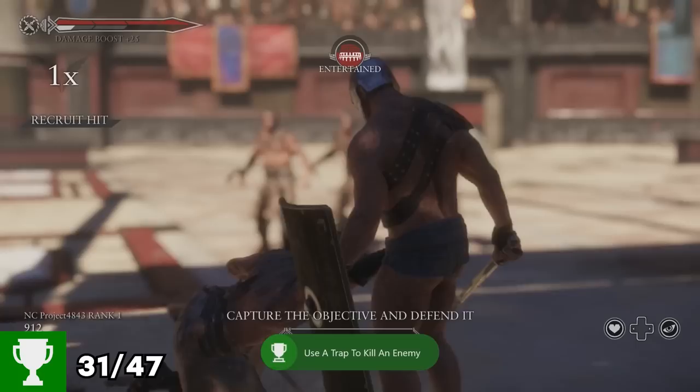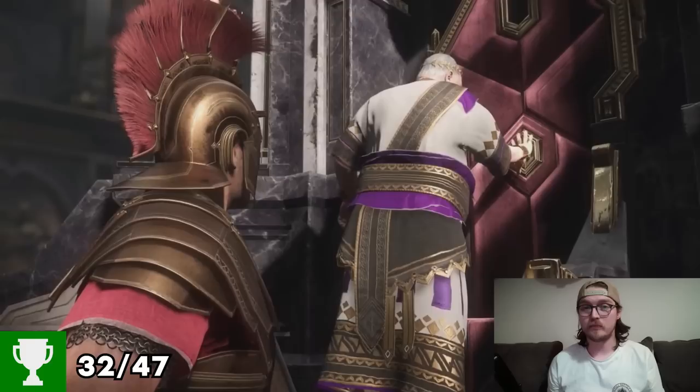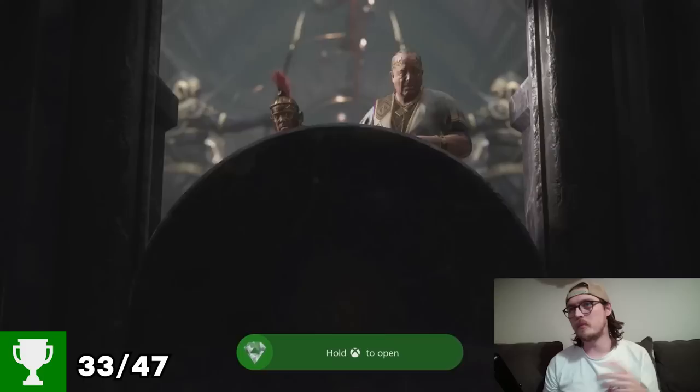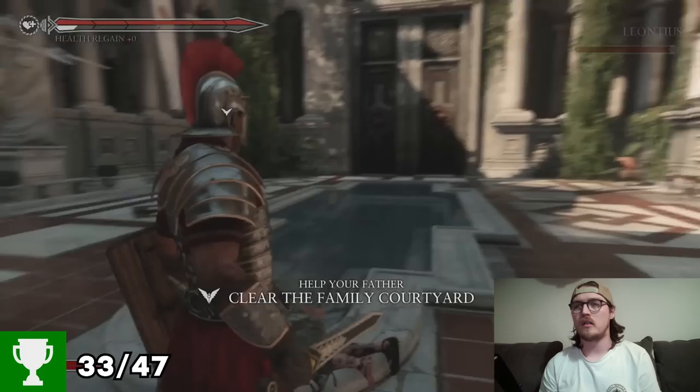We quickly pick up the Step Right This Way achievement for killing an enemy with a trap. We are also missing a few miscellaneous achievements which we'll pick up in the next run on legendary difficulty. If you can time your blocks and evade well in this game, it looks and feels no different to playing on Recruit. I died twice throughout the whole legendary playthrough. Achievement unlocked straight away — Being There Done That — replay any single player level. Achievement popped — I Have a Story to Tell — Legendary — only 3.12% of people. I wonder if that's bugged for some, or if people just don't want to bother with legendary, but that was a piece of cake.